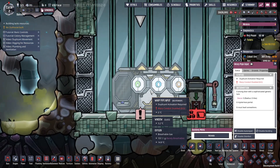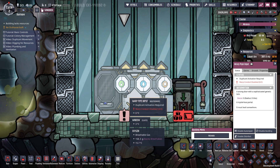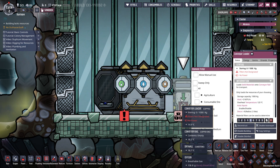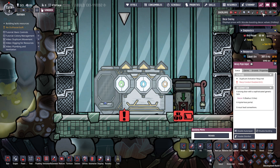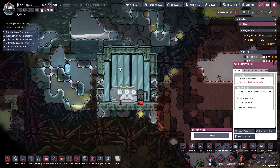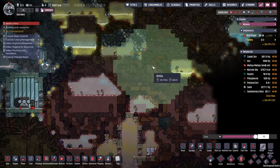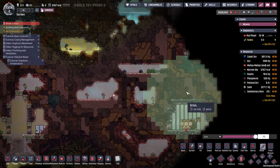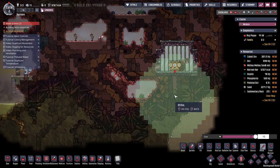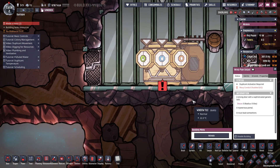Look at what we found down here — a warp pipe input! I wonder what we could shove in that — hopefully a duplicate. It's got a conveyor loader, but we don't have any of that researched at the moment. I see gas, liquid, and solids. I think it's how we move stuff between bases. There's another one over here — this one only has an output, so this is coming from other places.